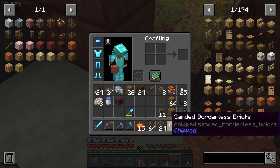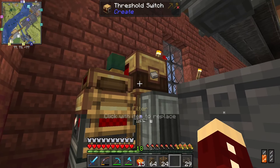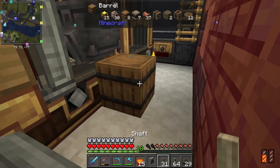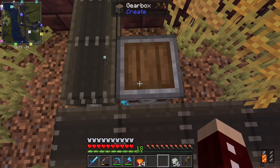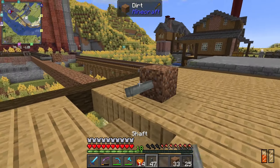One nice thing that finally happened — which I threatened would happen earlier in the series — was that the iron farm shut off because it filled up an entire storage drawer. It will actually turn back on very soon because I'm going to be taking a bunch of iron out here. Anyway, this is where it gets really tricky and annoying because making belts turn corners in small spaces is never fun, and I have to get it all the way over to that platform. Of course it's spinning the wrong way.